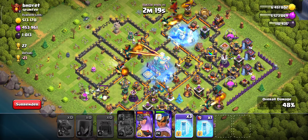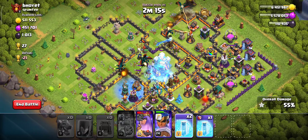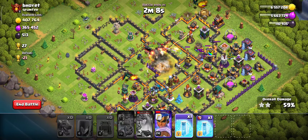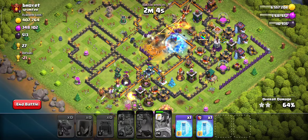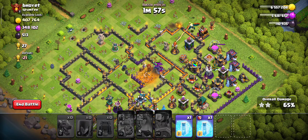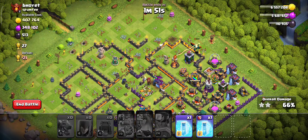We got one star by reaching 50 percent destruction, and one more star by destroying the Town Hall — so now I have a total of two stars with 64 to 65 percent. The attack is over at 65 percent, so I'll end the battle.